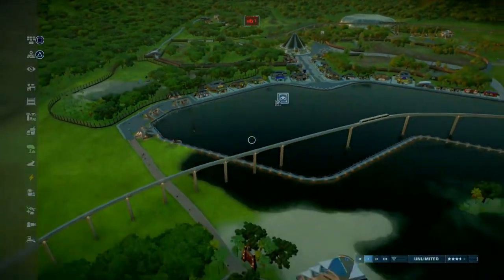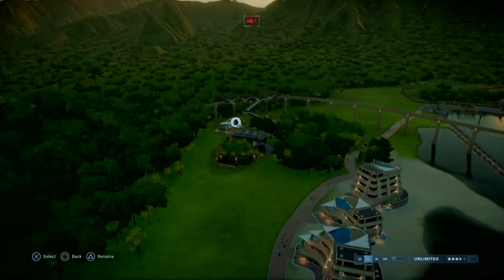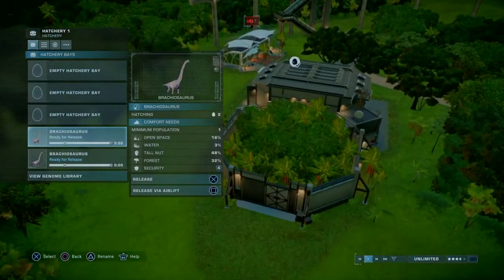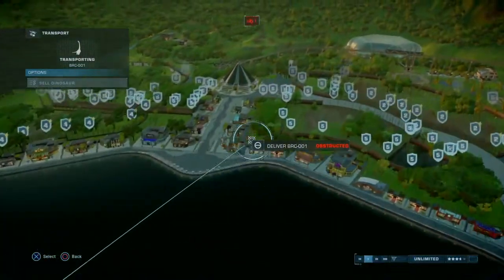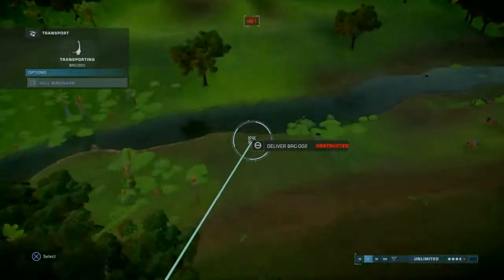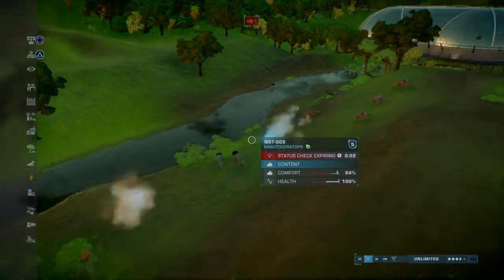We can make the Carnotaurus. And as a new day is arriving, we'll be able to end this. Let's release the first batch of Brachiosaurus, then take a look at them and see how they're doing. Looks like all the Nasuoceratops are pretty happy at the moment — thank God.